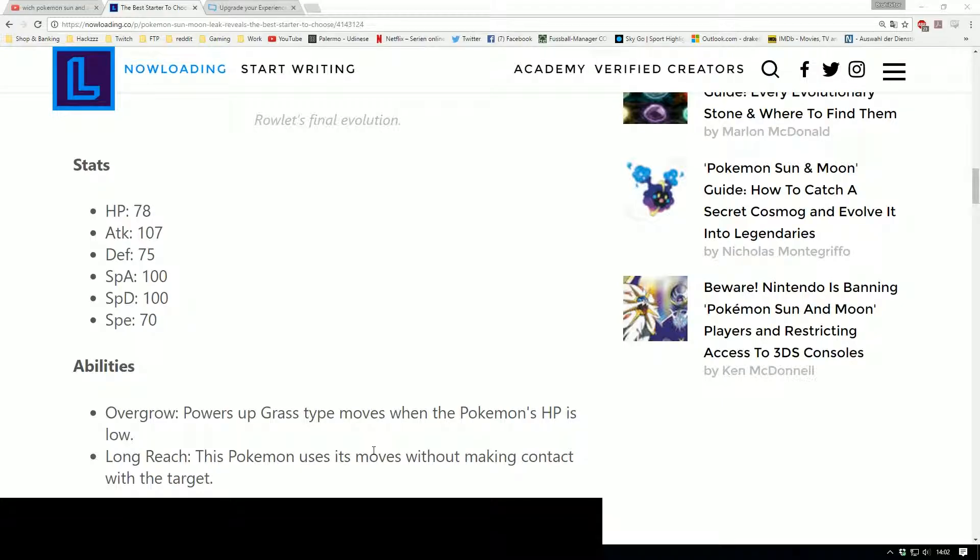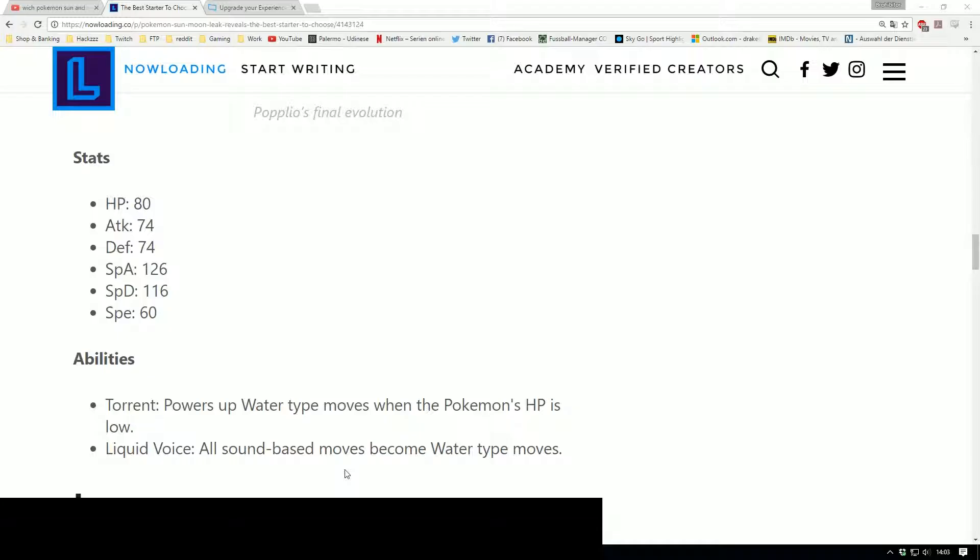This Pokemon uses its moves without making contact with the target. Now you can see Popplio's final stats. It's HP 80, attack 74, defense 74, special attack 126, special defense 116, and speed 60. Then you got the abilities Torrent, powered up water type moves when the Pokemon's HP is low, and you got Liquid Voice — all sound based moves become water type moves. What the fuck?